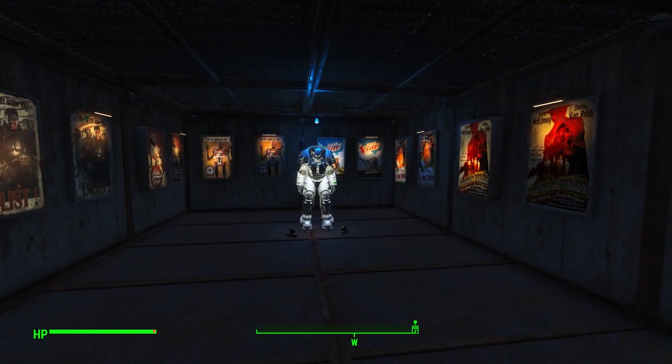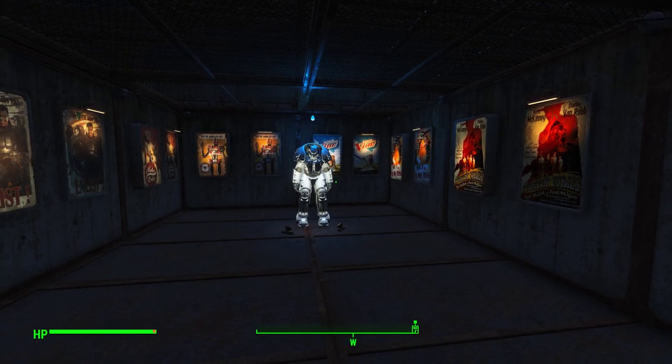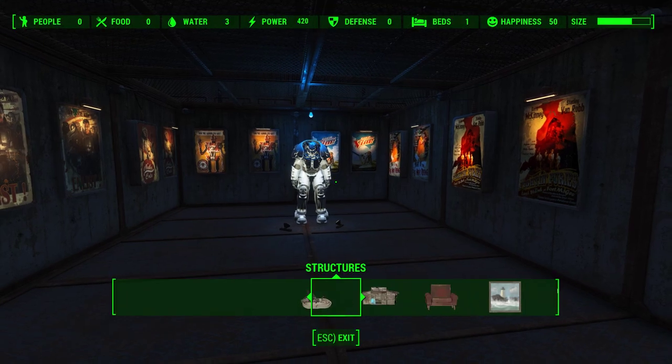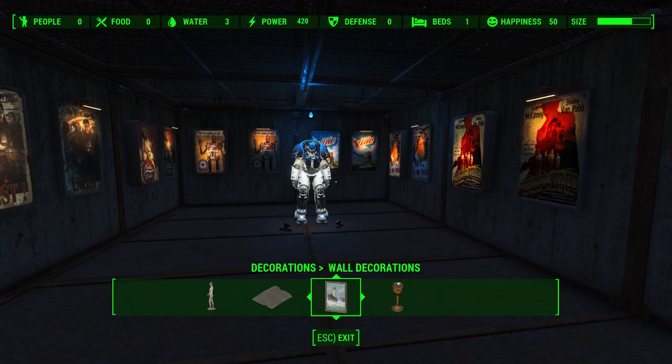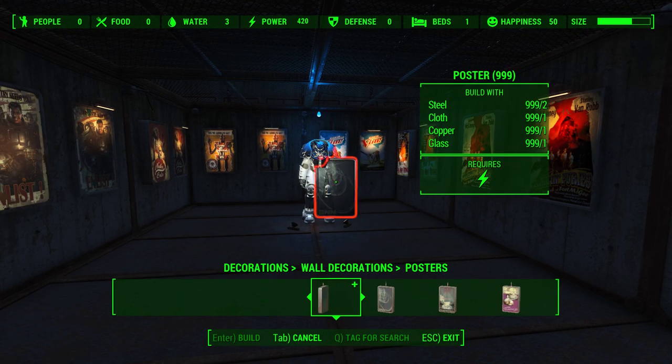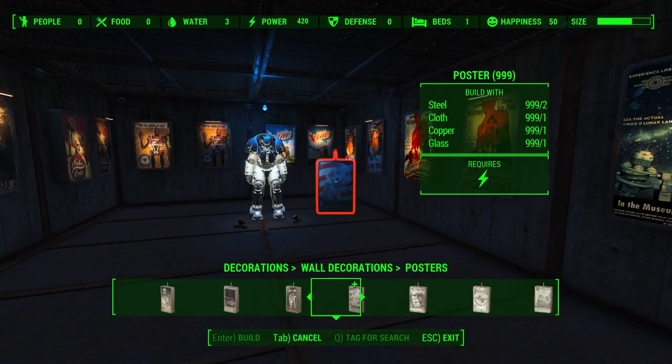Alrighty folks, this has been Checkers with another Fallout 4 video, this time taking a look at the posters available in the display section of our settlement interface. Come over to Decorations and to Display, down to Wall Decorations and up to Posters — that's where you will find all of the posters that you see on the walls here.